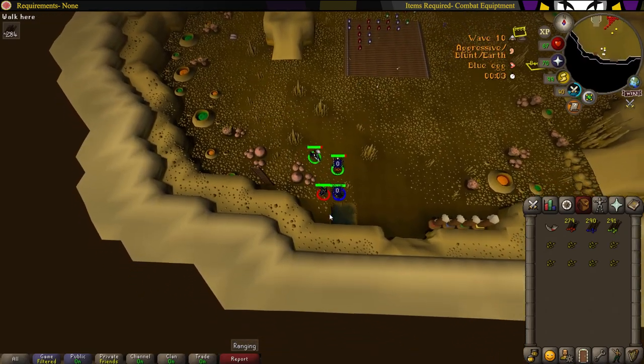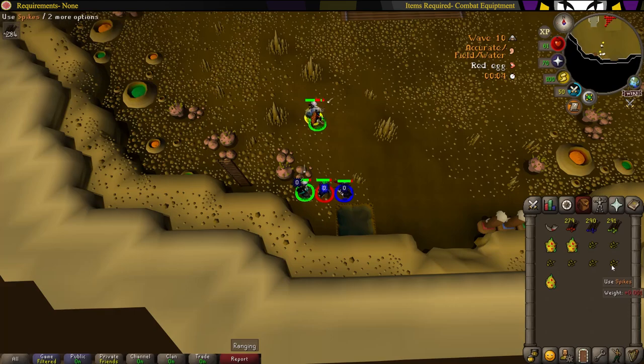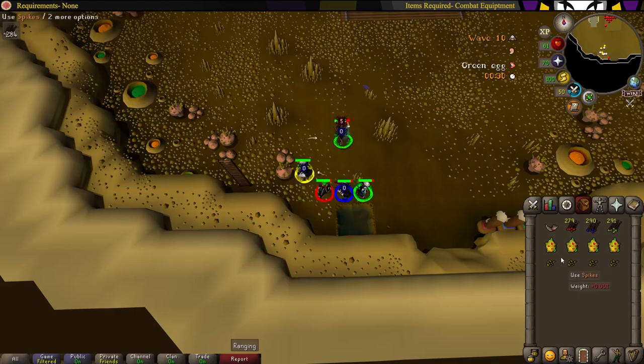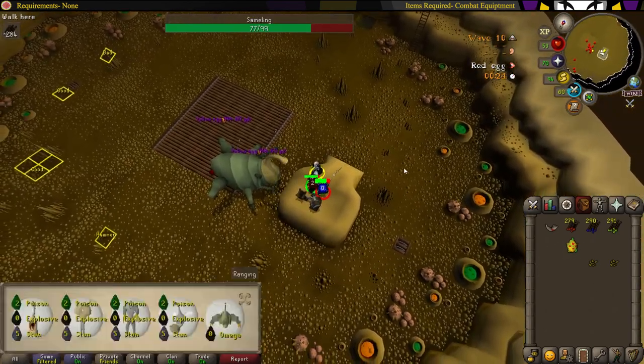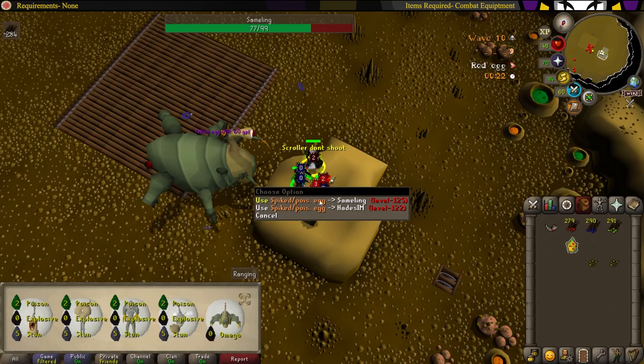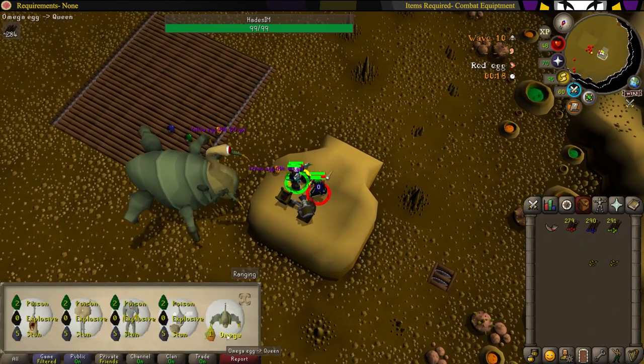Once you have the spikes, stand near the healing pool so your healer can heal you and wait for your healer to give you the eggs. Once your healer starts giving you the eggs, go ahead and use your spikes on the eggs in order to make spiked eggs. Then use the spiked eggs on your defender — he'll be the guy with the blue circle. Once the collector tells you that all the eggs are ready, head over to the cannon, use the cannon, and spam the omega egg button. If the collector knows what he's doing, this should only take 1 to 2 eggs to kill the queen.